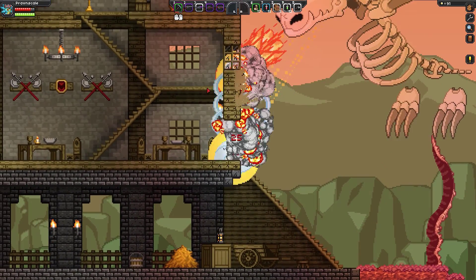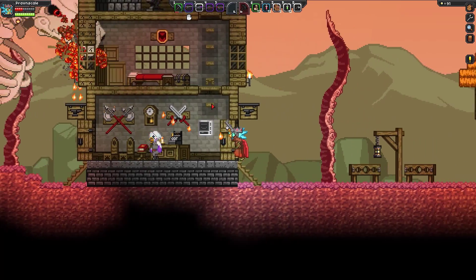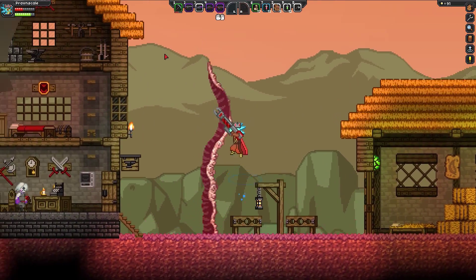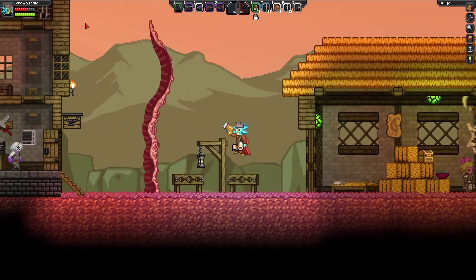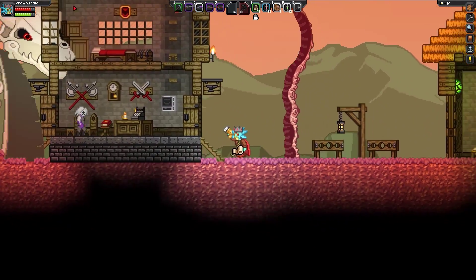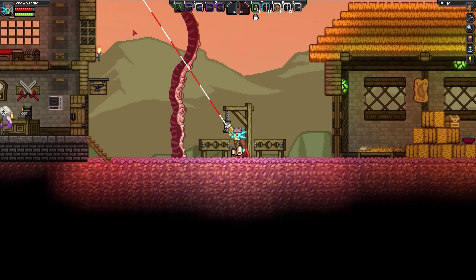Oh. Oh my god. Holy crap — that was surprising, to say the least. Well it looks like he's stuck on our houses though — that's a good thing. Let's take a stim here first, and then we'll try to get up to the roof. Very carefully. Come on — batman up there. There we go.